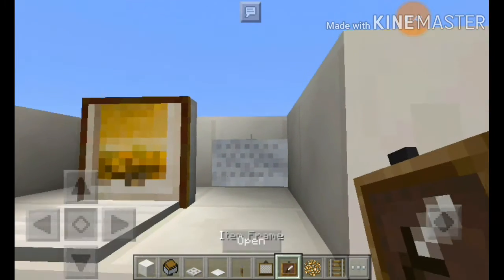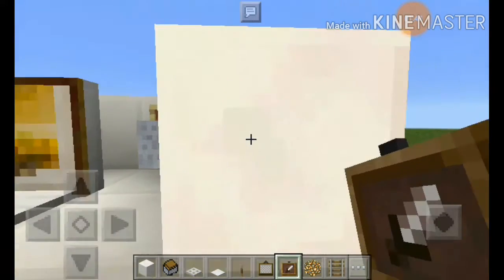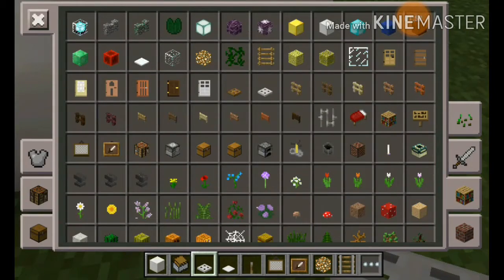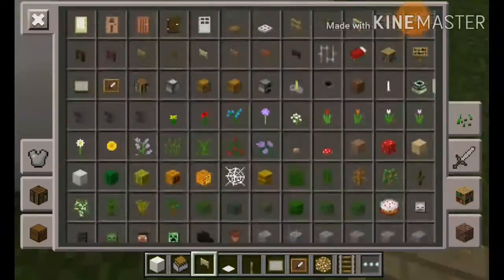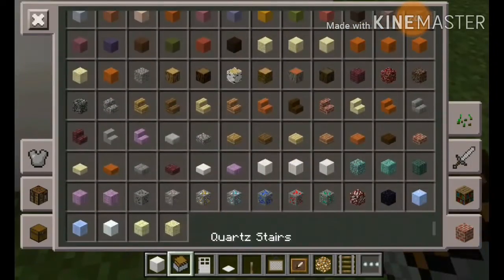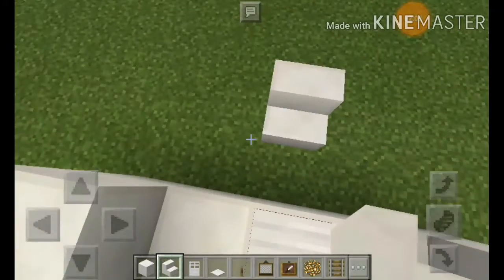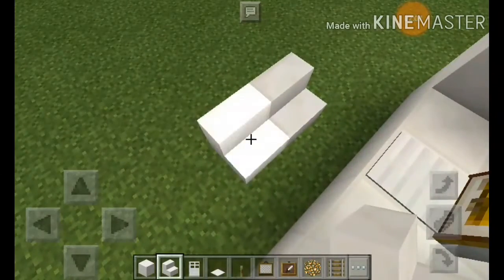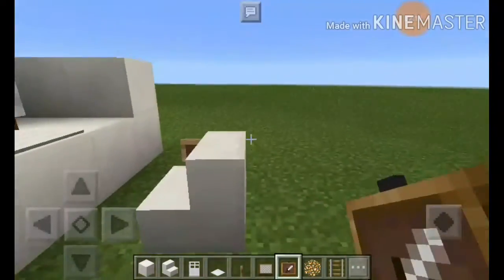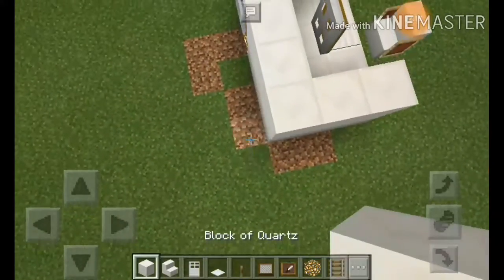Put the item frame here. Let's try that thing — where's the iron door? Okay, this one — put it in here. Item frame, put it like this. Item frame, put like this, and go back, cover this one.